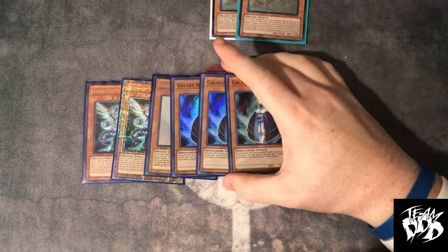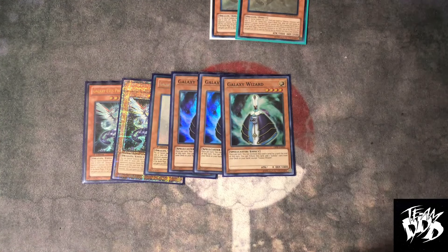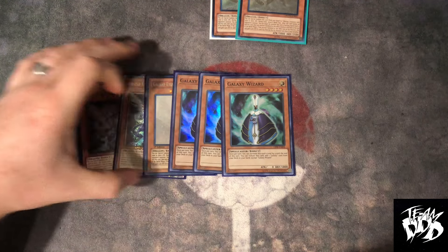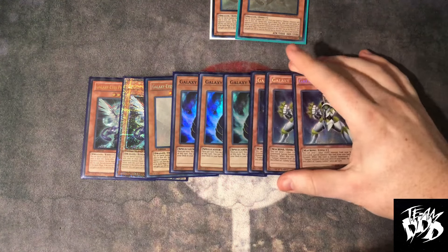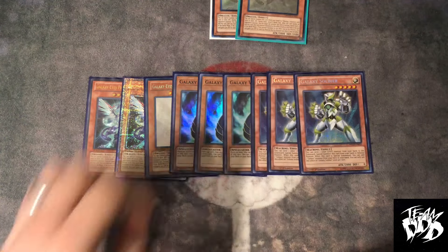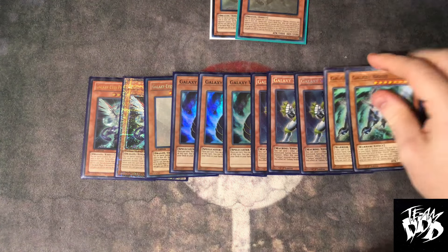Three Wizards still, even though we have Delta Wing. This is still a starter nonetheless. You don't want to trim out starters — you want to trim out utility cards. You never want to trim out starters. Moving on with the rest of the Galaxy engine, we have three Soldier. It's a starter, so three Soldier still. It's been that way forever.